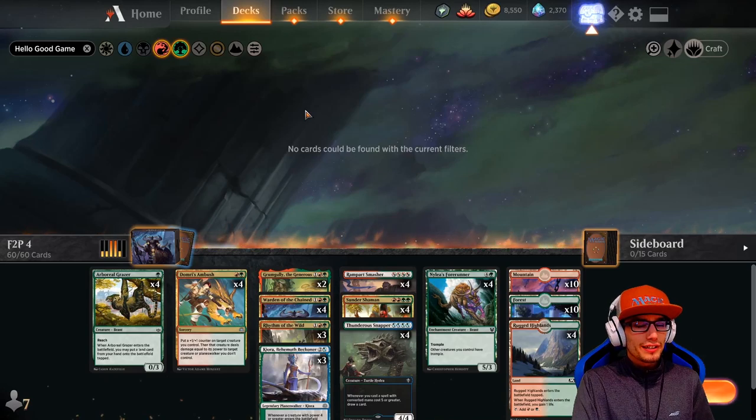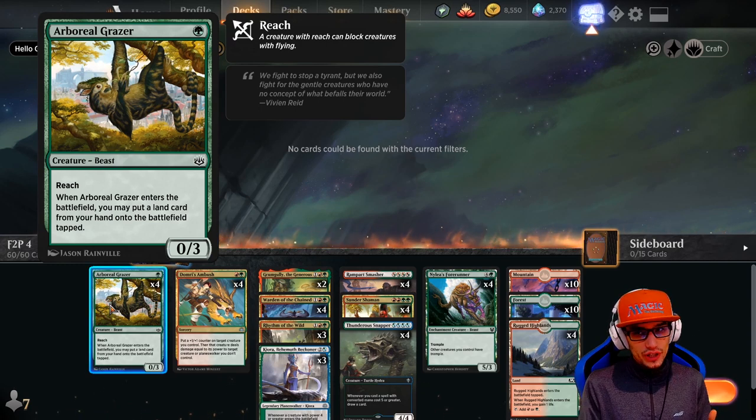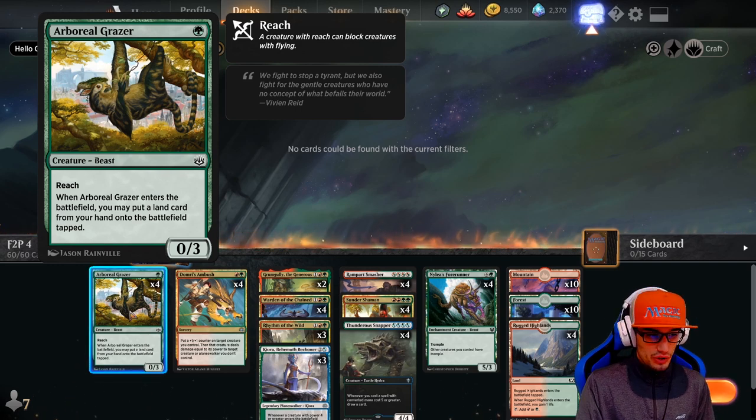Our deck starts off pretty light. We have only four one-drops: Boreal Grazer, zero strength, three toughness, with reach — so it's a nice blocker. Whenever it enters the battlefield, you get to put an additional land from your hand into the battlefield tapped. A nice little ramp in there for us.